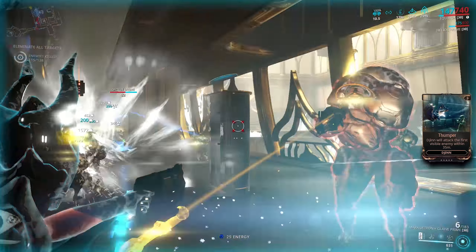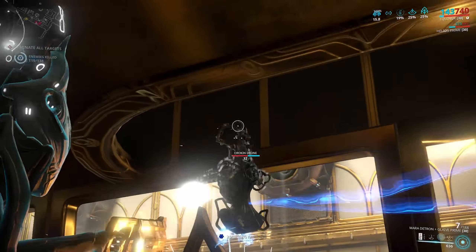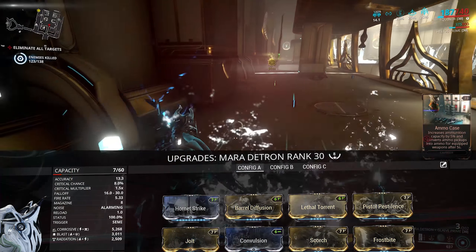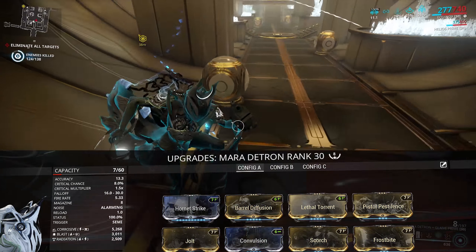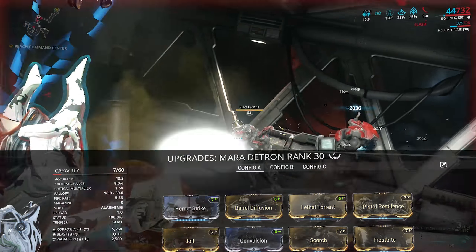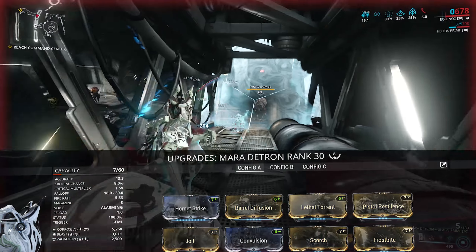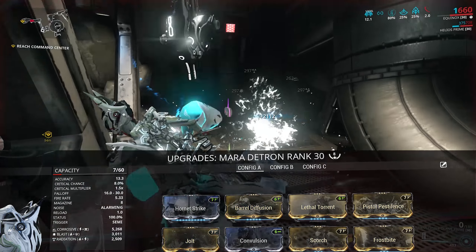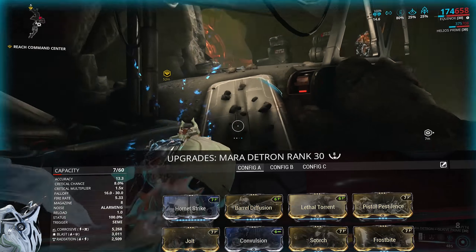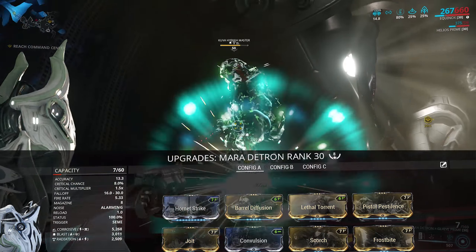Honestly, Magnetic Shells is pretty terrible — I just would not recommend it at all. In terms of how I went about building it, it doesn't come with any polarities at all, so I added five — ignore the fact that it says eight, that comes from years of changing builds. I've got four of these and a dash polarity to fit everything I want plus a little bit of personal choice. We have our standard mods: Hornet Strike, Barrel Diffusion, Lethal Torrent, the four dual stat mods in whatever combo you want — Corrosive/Blast, Radiation/Viral, or Magnetic and Gas as your combinations. If you're modding for status you need all four mods, then the last slot can be whatever you want. I normally put an elemental mod in there to match my dominant damage type — for example, Convulsion to boost Corrosive damage.